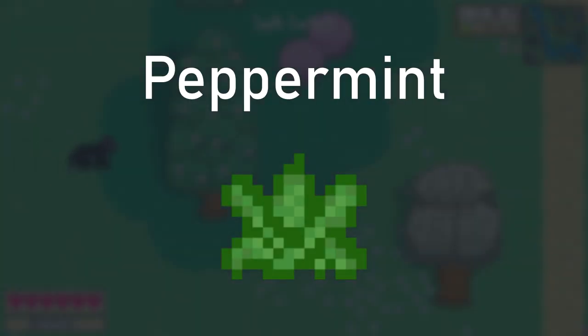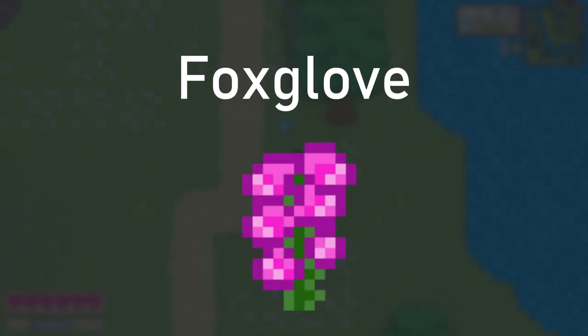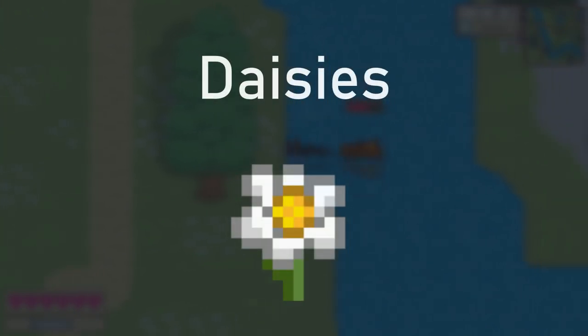Peppermint will help mask your scent and make it easier to catch prey. Thistle can be used to increase your swimming ability for a short time. Foxglove can be applied to your claws to increase your attack damage. Daisies are beautiful flowers that may be appreciated by some, but be careful not to ingest any of this toxic bloom or you may become confused.